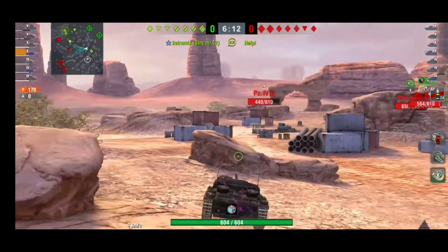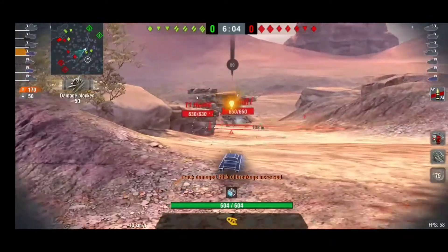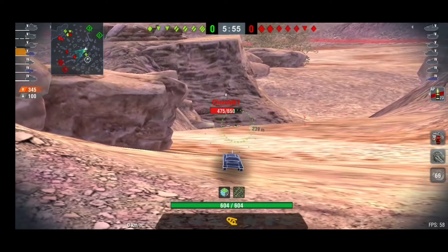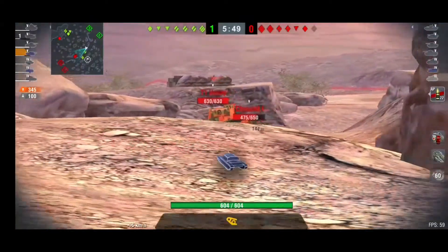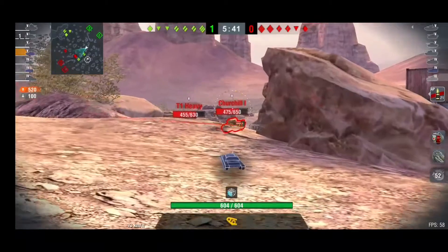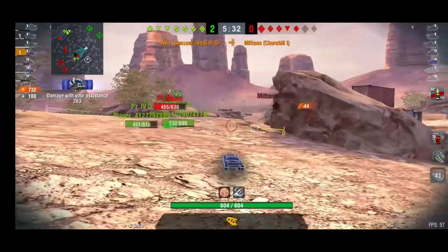So you can see at the moment we have map control. Our team up the top are holding off the majority of their team. I've got some cross shots, and I'm lit again. Now I'm glad that Churchill one had a stock gun on him, because if he had the big gun, he would have put a round straight through my tank. Right here, I was aiming for the Churchill, but I managed to hit the T1 Heavy's track — that stops him. With the pin on this gun, with the TD update, you can see that T1 Heavy is quite soft. And there you go — hitting the Churchill, stopping him in his tracks, making him use his repair kit, and I was able to get a reload and clear him out.